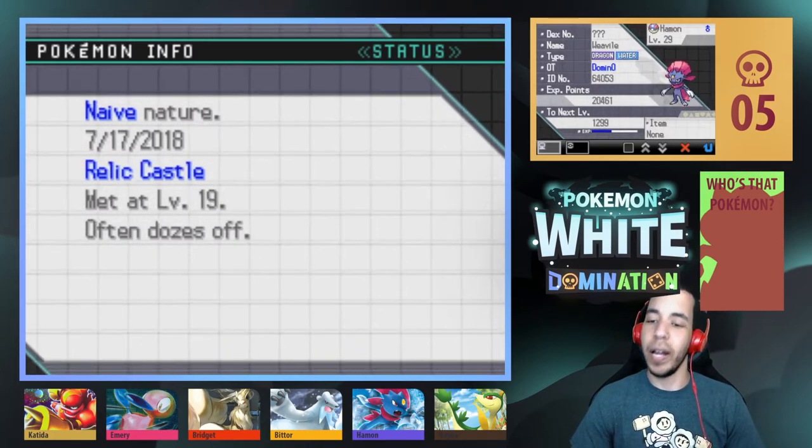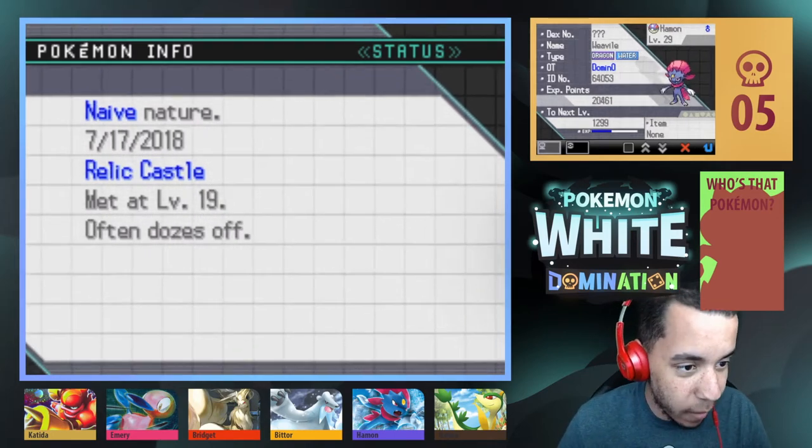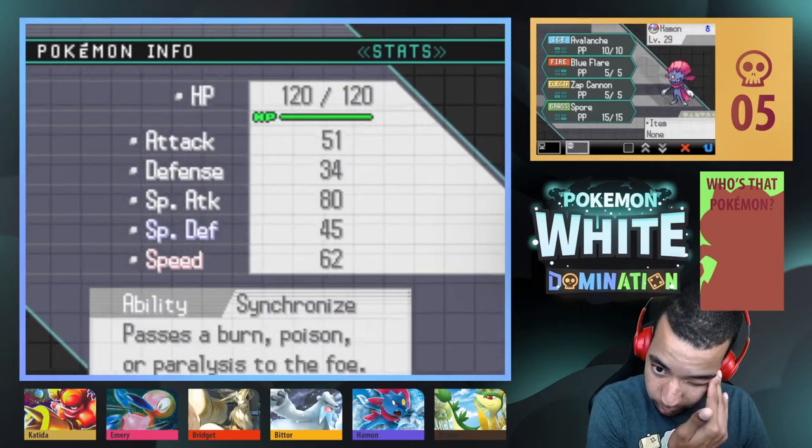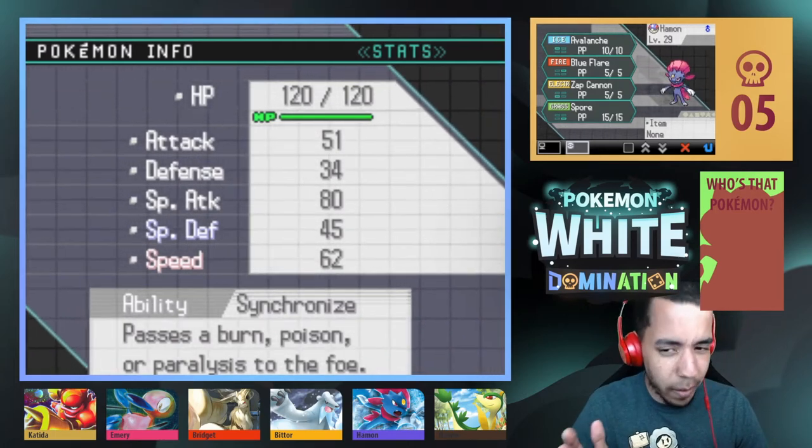Next, we have Hammond, our Dragon Water-type Weavile, not holding any item, with the Naive Nature, Avalanche, Blue Flare, Zap Cannon, and Spore with the Synchronized ability. I love this moveset, even though he misses pretty often.